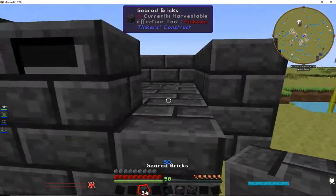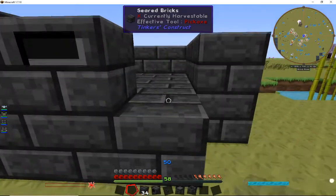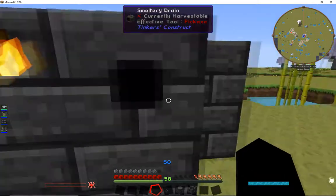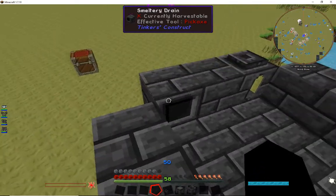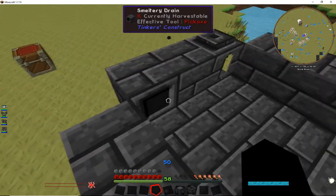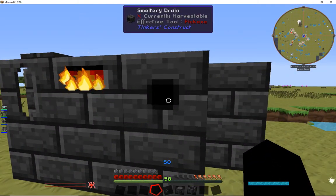Place your smeltery controller, and last but not least, the drain. When you place this drain, make sure you're on the outside facing in, because if you're on the inside facing outside you will not get the correct placement — the big black hole needs to go in and the tiny black hole needs to go out.